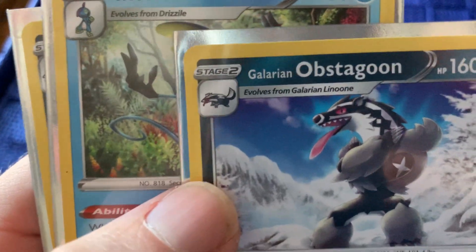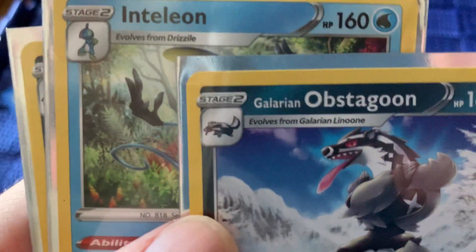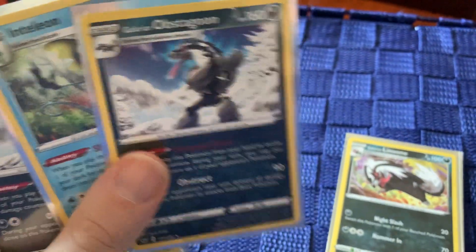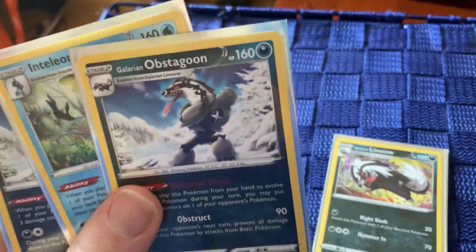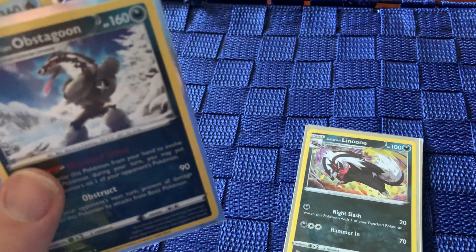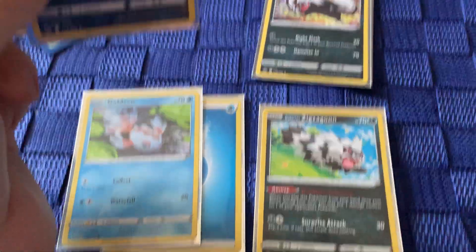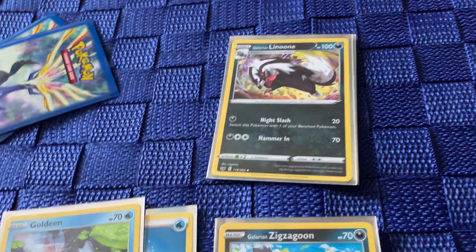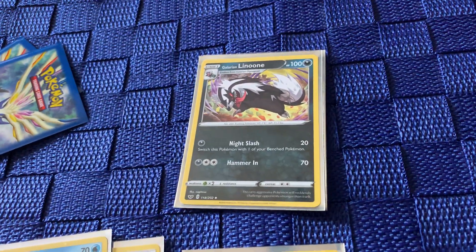If you look in the corner, very similar thing — it says stage two, evolves from Galarian Linoon, which we have. Now if you're lucky enough to get this guy in the next turn, or you started with him, you have to wait a turn. You cannot evolve twice in one turn to the same Pokemon. I have two Zigzagoons, so if I wanted to evolve both of them into a Linoon on the same turn, I can do that as long as I have two Linoon cards in my hand.